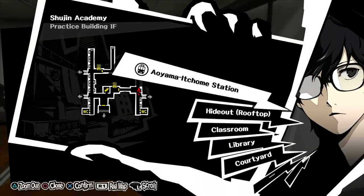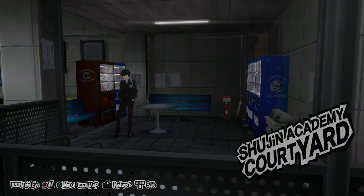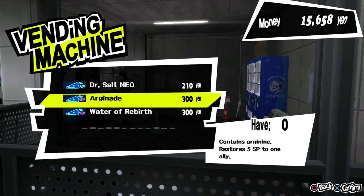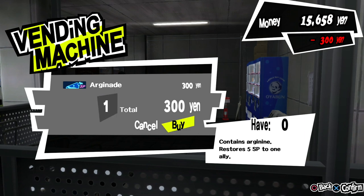There are three locations you can quick travel to, and best of all, they don't take up any of your daily time. The first one is in the school courtyard, and it's a vending machine in red. You'll want to buy one of each of the Argonade and the Water of Rebirth. They cost 300 yen each. The other vending machines will only offer HP sodas.